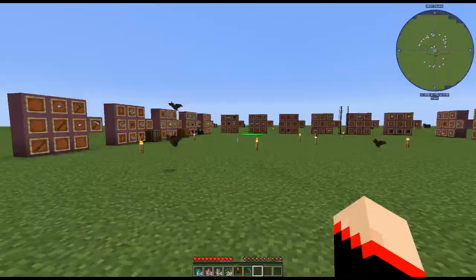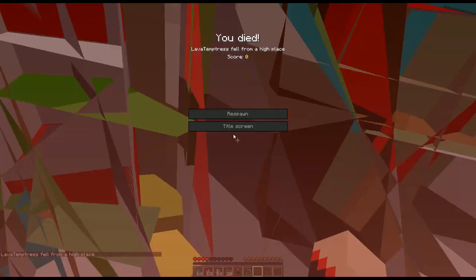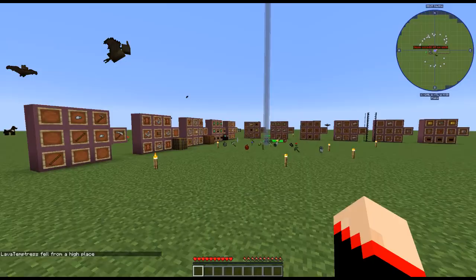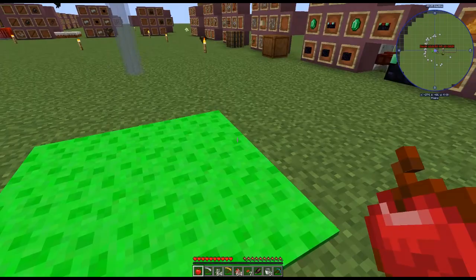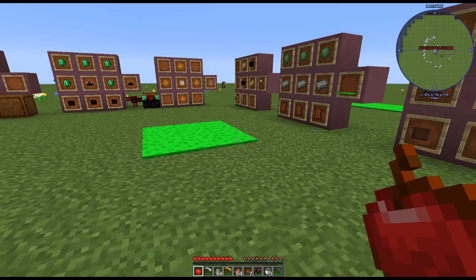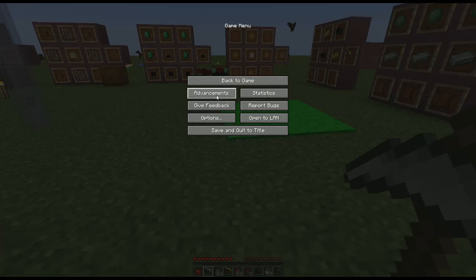Here we have launch pads, and these are freaking awesome — they do hurt though, as I just demonstrated. You can also launch mobs with them, which makes it really fun. They're made of three slime balls on the top, three iron ingots, and three leather, so they're really cheap to make. Think about putting these on the perimeter of your base to try to keep mobs out.